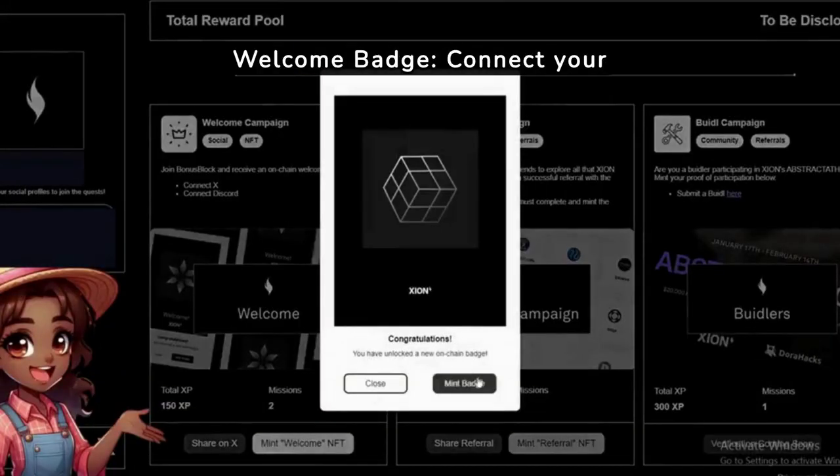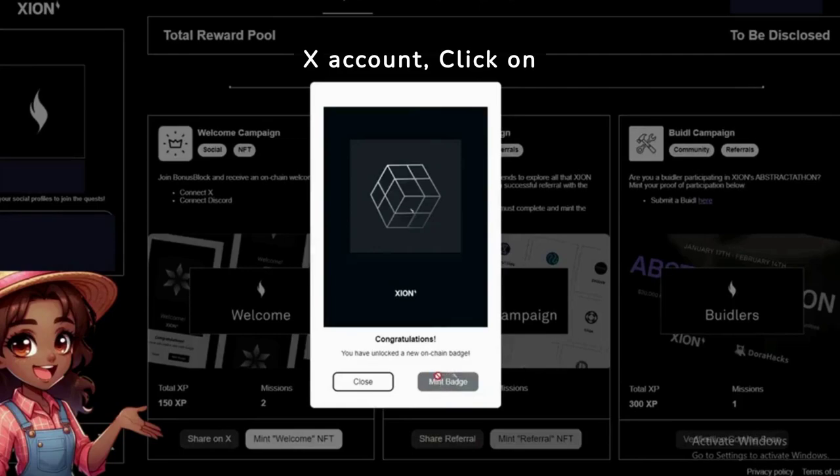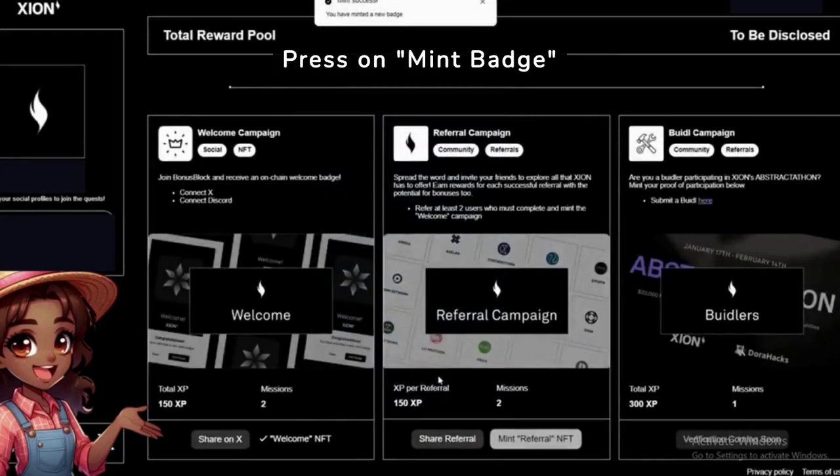How to mint your Welcome Badge. Connect your Discord account. Next, connect your X account. Click on Mint Welcome NFT. Lastly, press on Mint Badge.